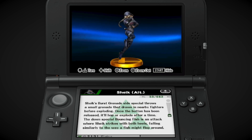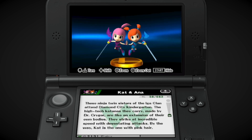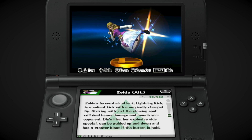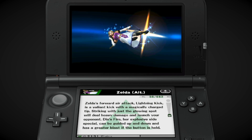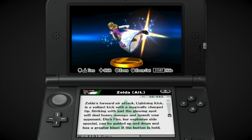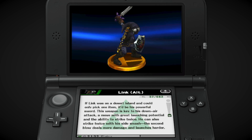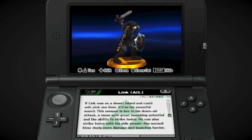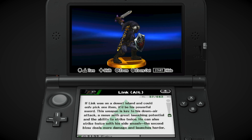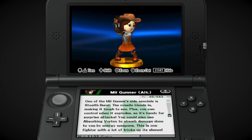Sandbag, Donkey Kong, Toon Link, Samus, Zelda, Link. The main thing with 3DS was that they had a lot of alternate character trophies. In Wii U's All-Star mode you'd get Final Smash trophies, which were way cooler. In 3DS you just got these alternate costume trophies, which you could also buy in the shop. Cat Villager, Anna, Ganondorf Mii Gunner.